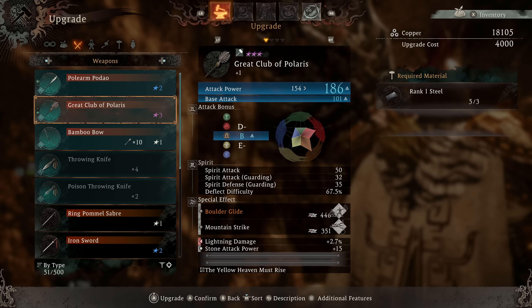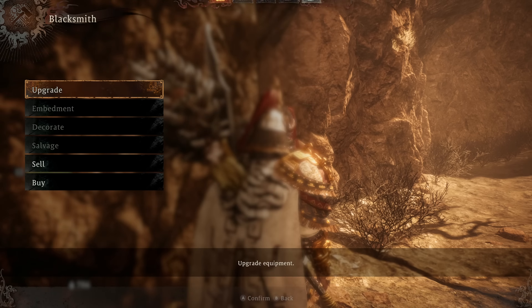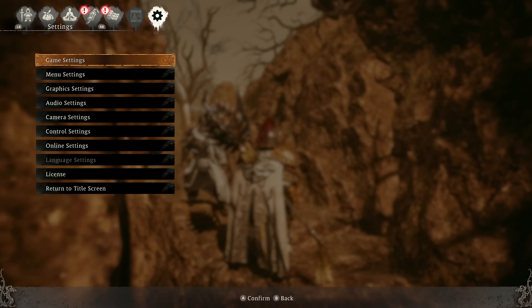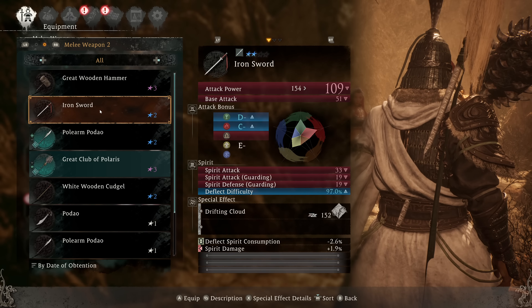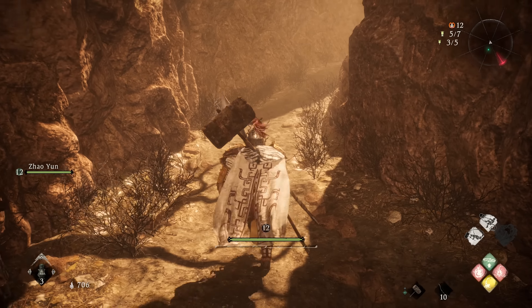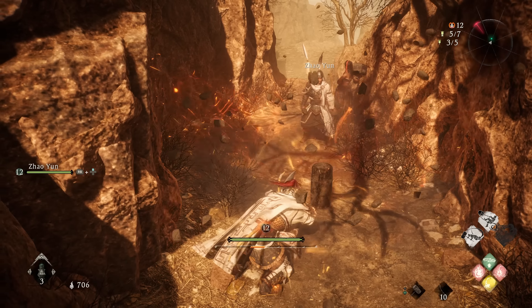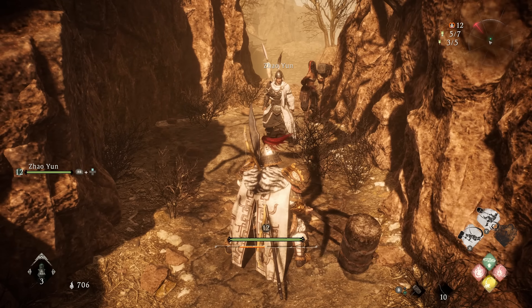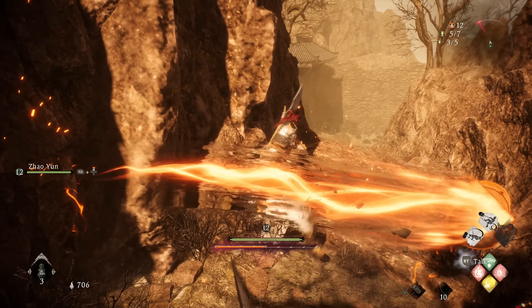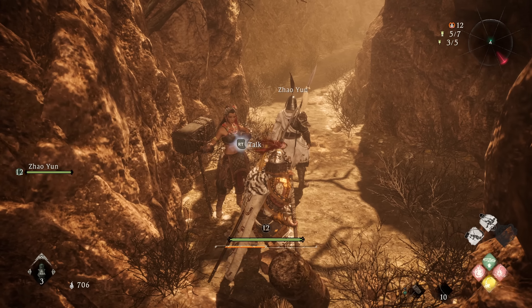I'm not doing lightning damage. Stone attack power at 15. Let me see what these moves are. That looks like a spin to win. That looks like a big ol' goofy bonk.